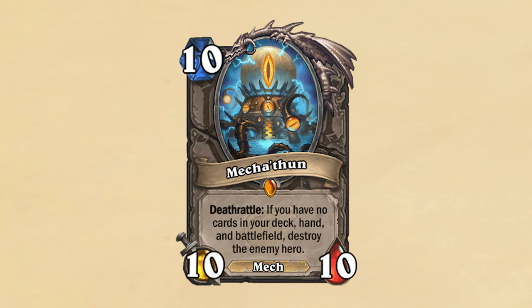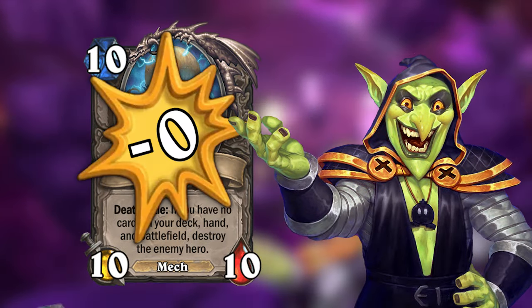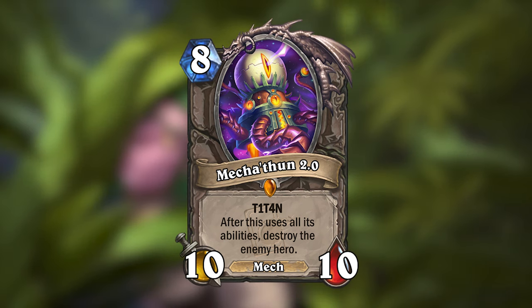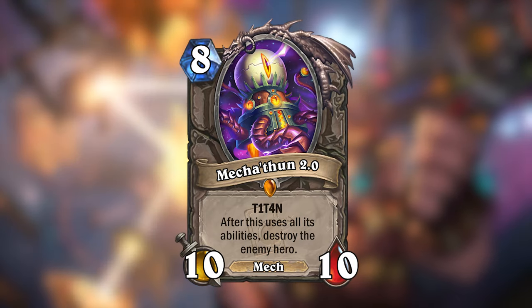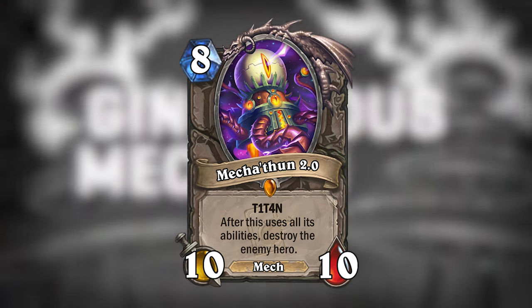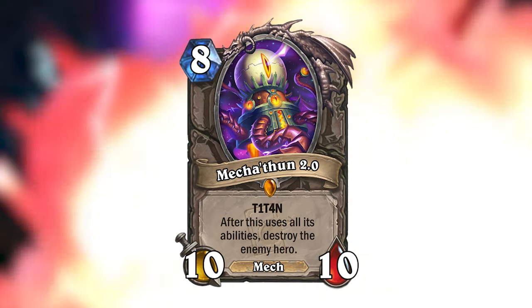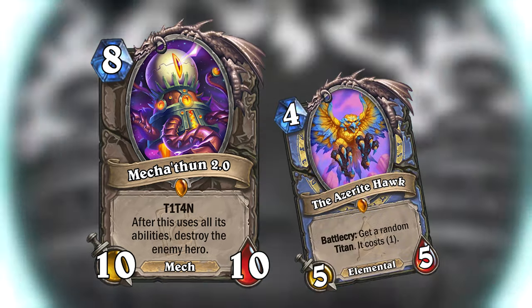This is because Mechathun would get completely replaced in Standard by a new version. Dr. Boom has been tinkering with his first doomsday machine in secret, and he has finally perfected it. Mechathun would return as Mechathun 2.0. Mechathun 2.0 is an 8-mana 10/10 neutral legendary mech, and he has the Titan keyword. And before anyone says anything, I know Titan is not an evergreen keyword, but I just felt this was the perfect opportunity to use it again. I think it works well in the Mini Set Miracle series when used sparingly. Besides, Mechathun 2.0 is hardly a Titan you'd be excited to get as an Excavate Mage, and you'll see why in a second.